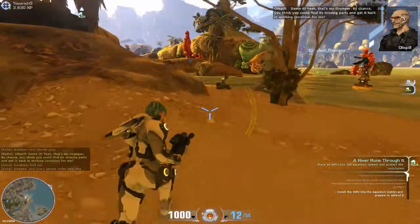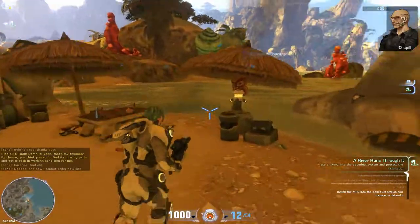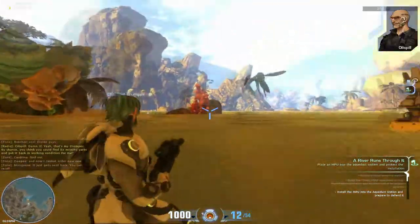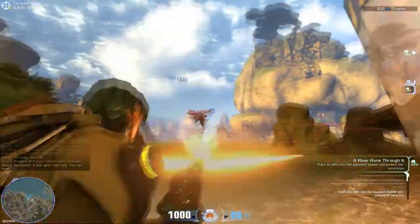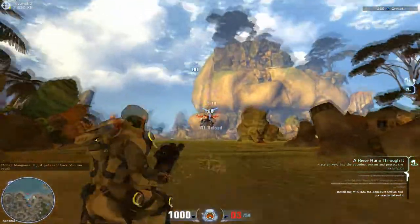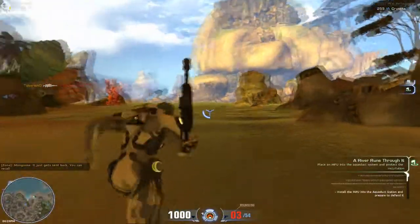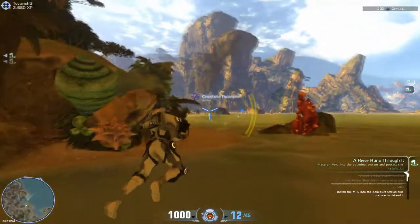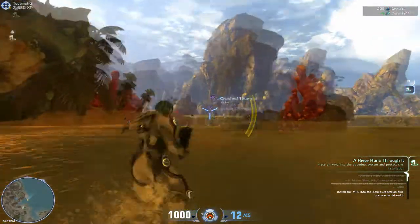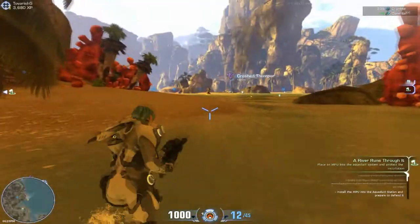That's my thumper — by chance, you think you can find its missing parts and get it back in working condition for me? So this guy, Oil Spill, just gave us a quest. But it's like an event, not like a traditional quest, which I really like. He wants us to go find parts for this crashed thumper I can see in the distance, so we're going to do that.